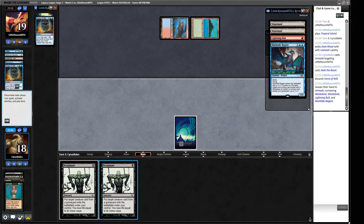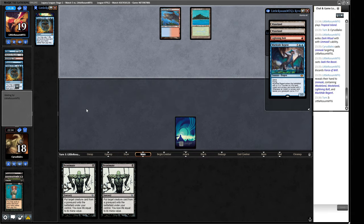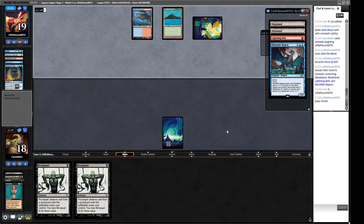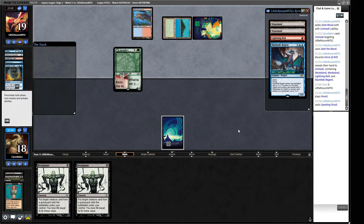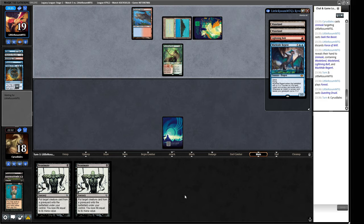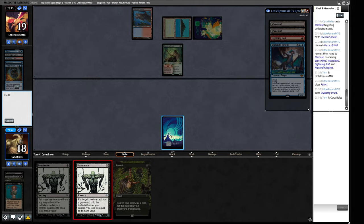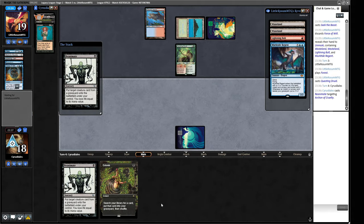We could Reanimate the Archon now and strip this Murktide from their hand. I don't want to trade a Reanimate just for the Murktide in their hand - I think we just let the Force of Will go away at the end of our opponent's turn, and then untap and do some Reanimation. So I'm going to play out that little friend. They're holding up a Lightning Bolt - it could have a Daze here, that'd be annoying. We could draw a land - let's try and get this Archon. We've done this little summon dance here to try and get our bit into play.